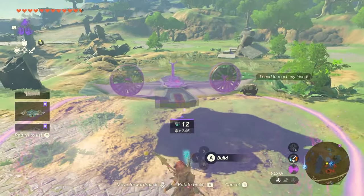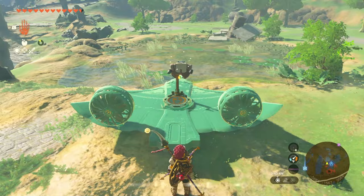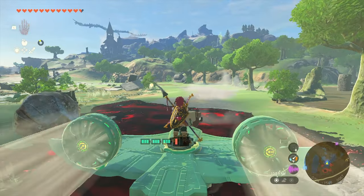There are a number of ways to do this Korak Seed. I prefer the Power of Flight. For this one, you're definitely going to need a little bit of runway space, so make sure you give yourself some room to take off.